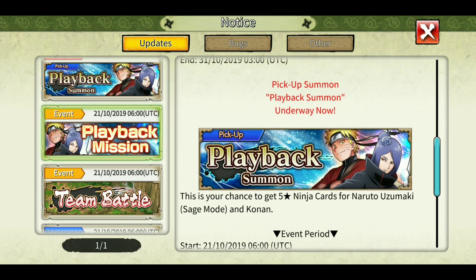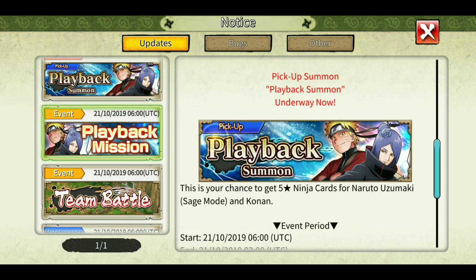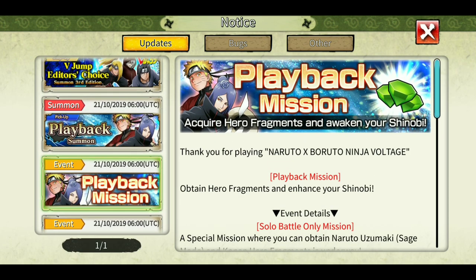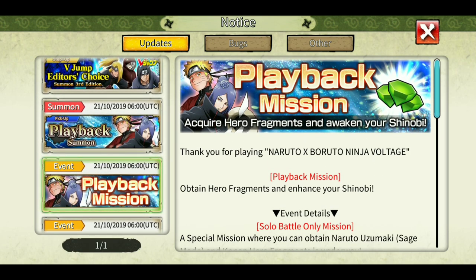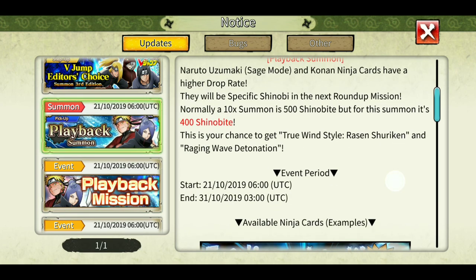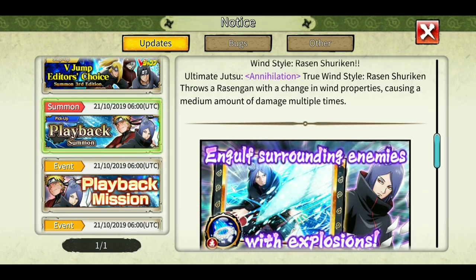Also some frogs — the playback mission is going on. You can now play this mission and get hero fragments for Sage Mode Naruto as well as Konan, so here is your chance to max them out. I already have, but don't miss out on this because you will get around 30 to 40 shinobites.